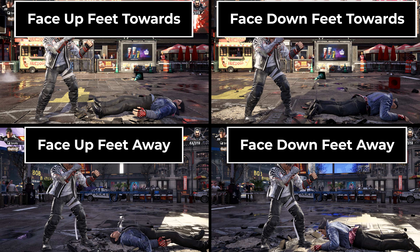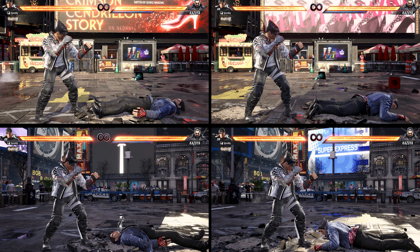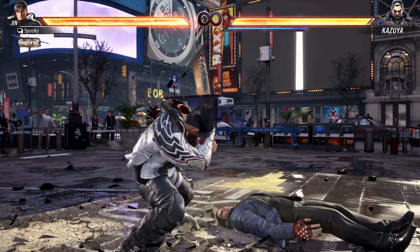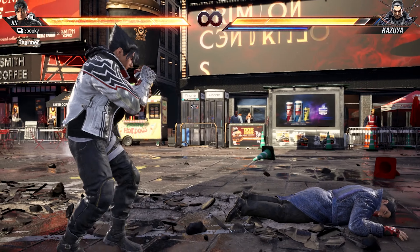Your up wake-up and back-slide wake-up are also a bit safer while face-up feet-towards. Each character also has at least one move you can use to flip the opponent's state, which is useful for limiting their wake-up options and forcing ground techs in your favor.